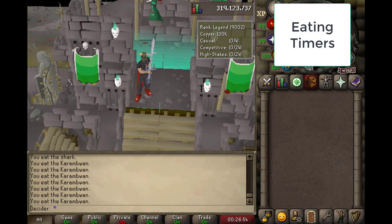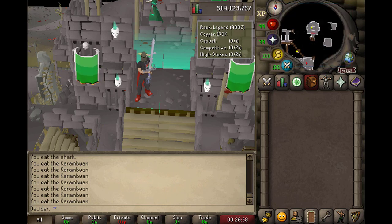Moving on to eating timers. You can eat food every three ticks. There are combo eats — a combo eat is when you eat a shark then a karambwan. You can eat a shark with a two-tick delay between your attacks. So with a four-tick weapon like a dragon scimitar or a whip, it will take six ticks to do your next attack after eating. A shark plus karambwan is a four-tick delay, and combined with a four-tick whip attack that's eight ticks total. A shark and a shark is also a four-tick delay, and three sharks is a five-tick delay.